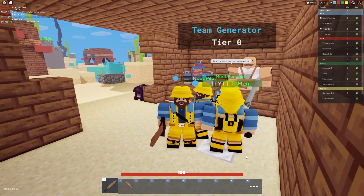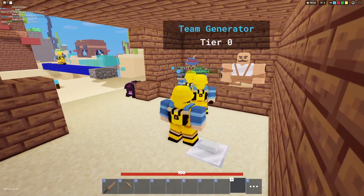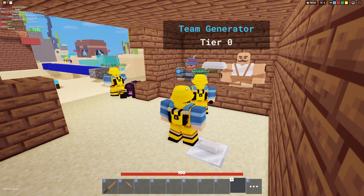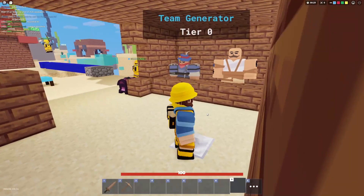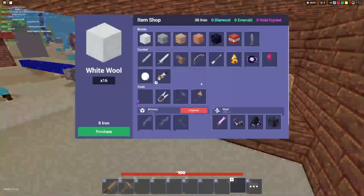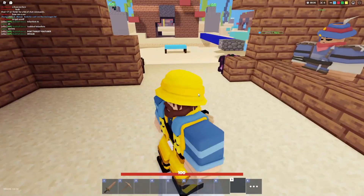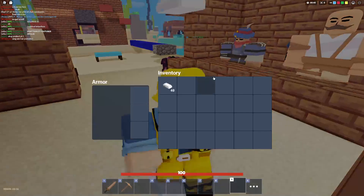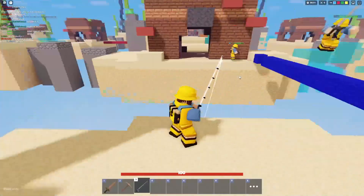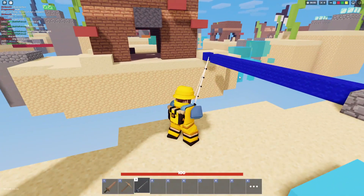Next is the Fisherman kit, which is probably the best kit for getting resources. The cyber kit with the drone is pretty good at resources, and the metal detector is okay, but definitely this or cyber has to be the best resource kit. You can get a fishing rod for 40 iron which allows you to get fish — which either give you iron, emeralds, diamonds, or random items. You can even get a charge shield.